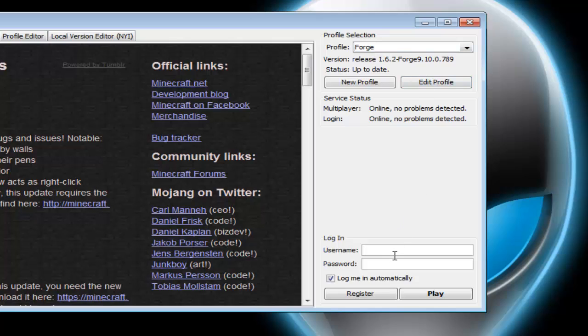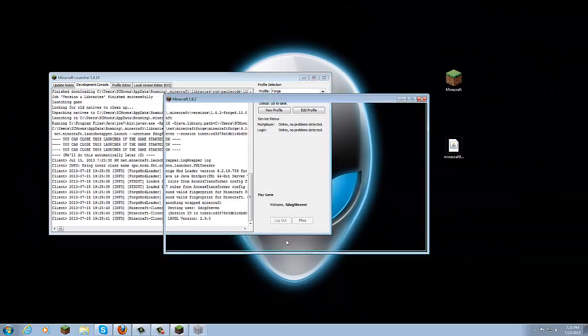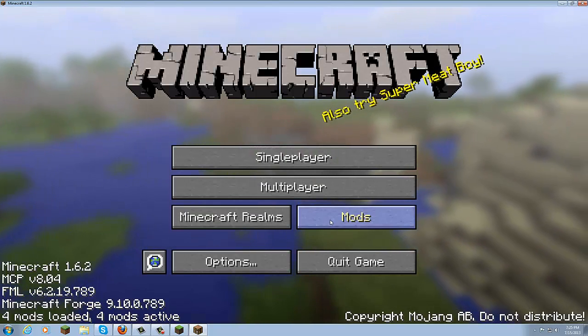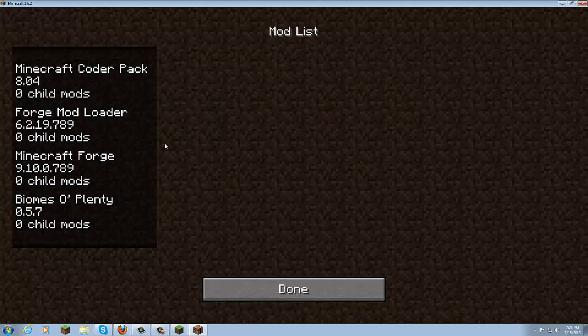Once your mod is installed, exit everything and run the Minecraft launcher. Go to Profile and select 'Forge,' then sign in and press Play. It will load up Minecraft using Forge and load all your mods. After it loads, you should be able to log into Minecraft 1.6.2. If you go to the Mods tab, you'll see your installed mod and Minecraft Forge listed there. It's a lot simpler than ModLoader — no copying, no pasting, just click the installer and drag the mod into the mods folder.